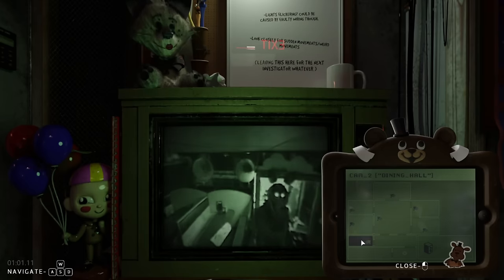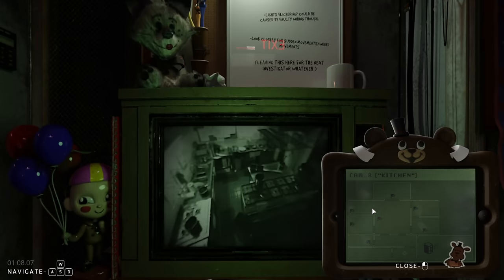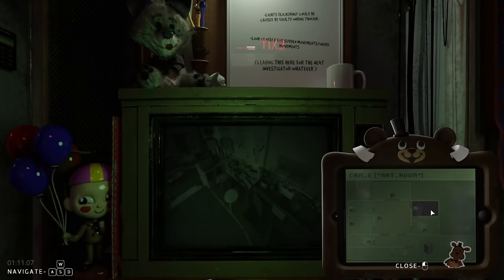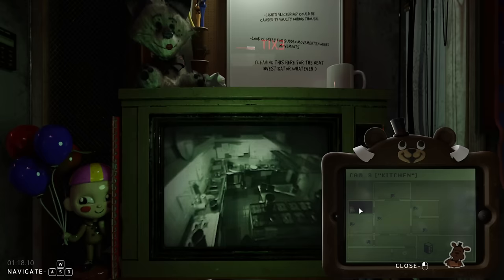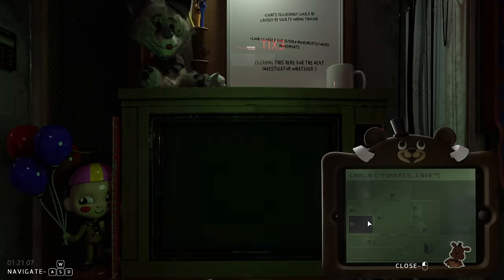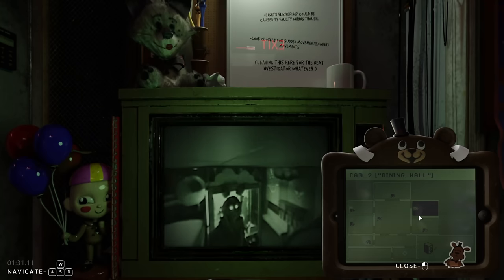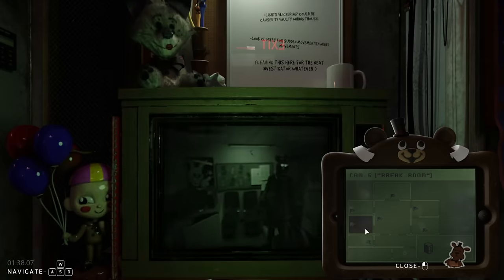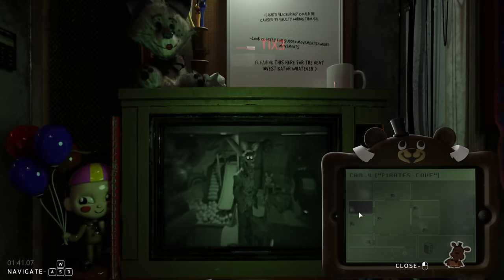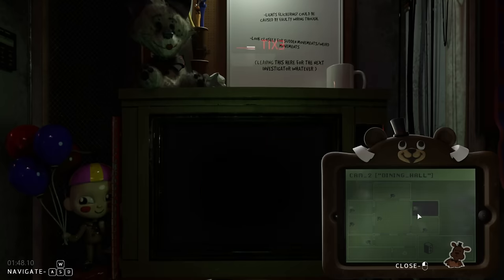Night 4 was where everything that could go wrong did go wrong. Everything started off great because the new tell — the camera break — is in my opinion the easiest to figure out. This causes the haunted animatronic to completely break any camera they're on, meaning any character on a functional camera is innocent, making this easily the fastest way of finding characters. However, the biggest issue is that we've got to bust 6 characters to win, and we only have about 5 minutes before everyone's stability hits zero. I was averaging about 2 minutes to find each haunted character.